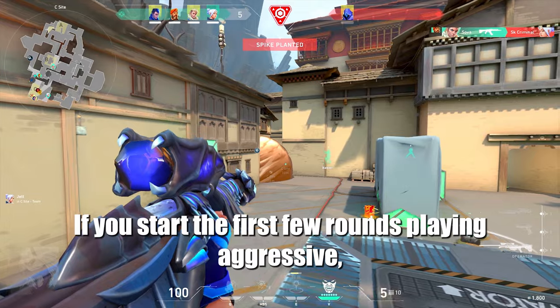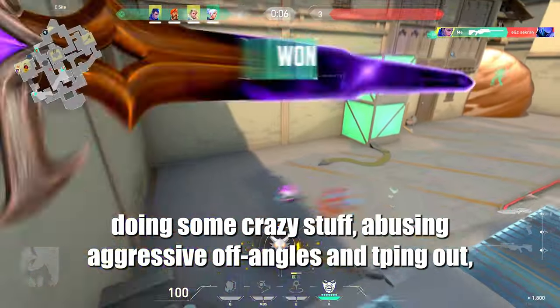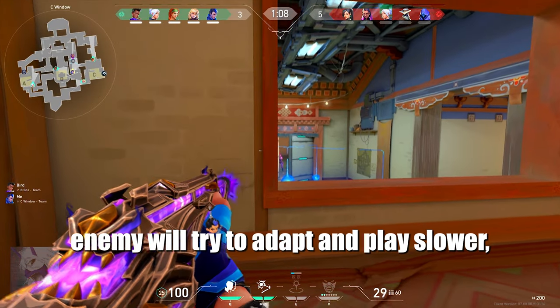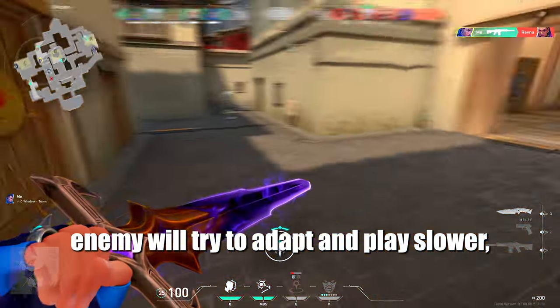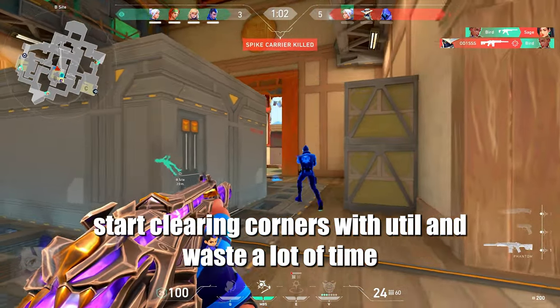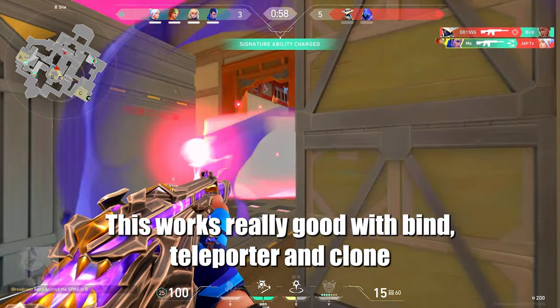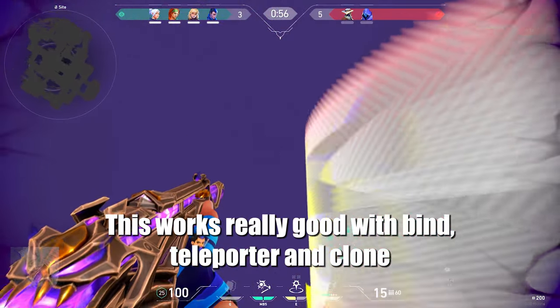If you start the first few rounds playing aggressive, doing some crazy stuff, abusing aggressive off-angles and tipping out, enemy will try to adapt and play slower, start clearing corners with util and waste a lot of time. And after, you just switch and start playing slower. This works really well with blind teleporters and clones.